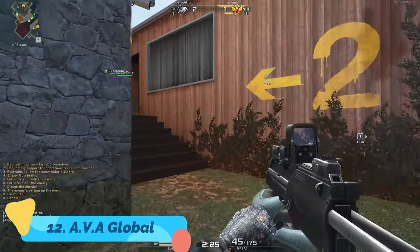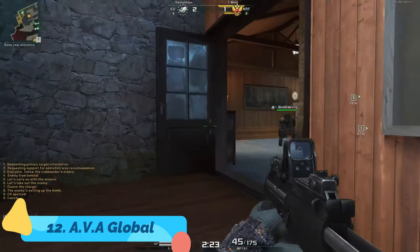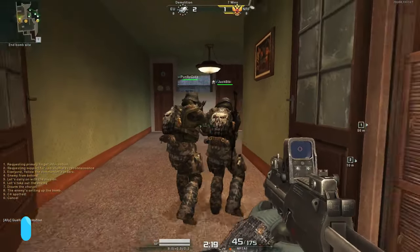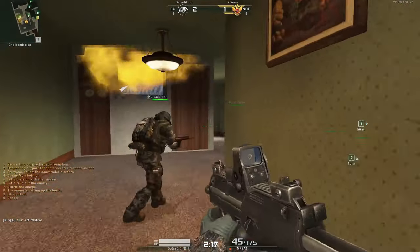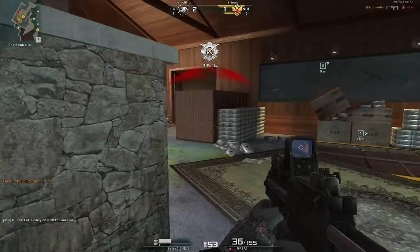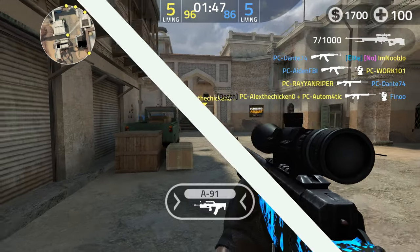Next up we have ABA Global, a free-to-play competitive first person shooter with game modes like TDM, bomb plant, and kill confirm, plus a separate zombies mode as well. It's not the most popular game on this list, but still a pretty decent game if you want to try it out.